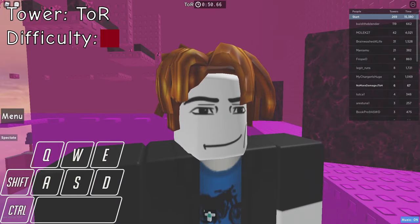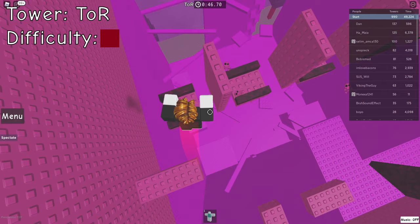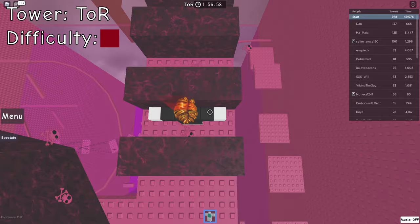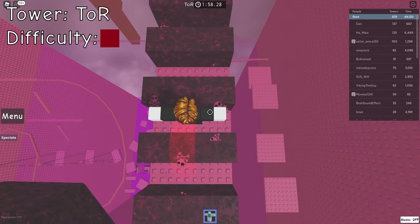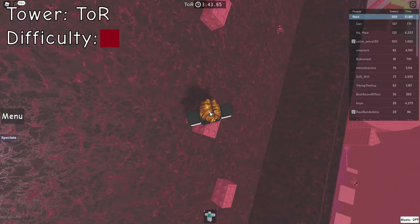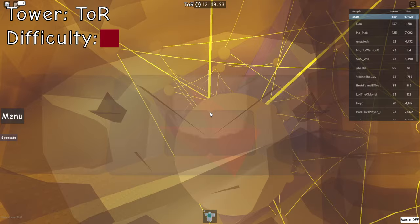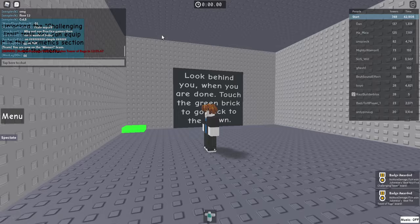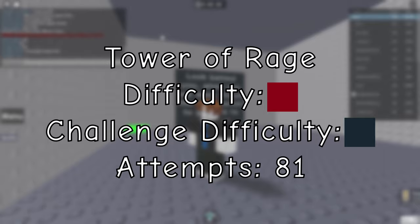Our next obstacle is a wobbly platform — jump in the middle right to wobble it, then jump up to the next platform. Floor 3 has kill bricks I highly recommend T-pose for: jump and move around the peak near the kill brick, land on the second or third stud, and repeat. Floor 4's kill brick encounter is fairly easy — just don't take damage while jumping. After completing all of that, Tower of Rage is pretty much free. This tower took me multiple hours and over 80 attempts, so mentally prepare yourself.